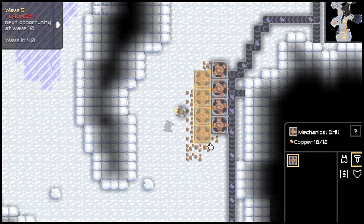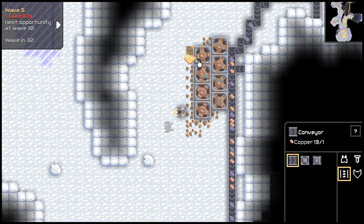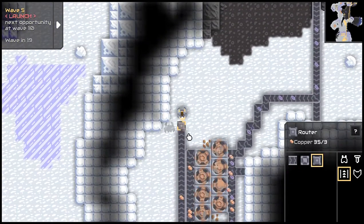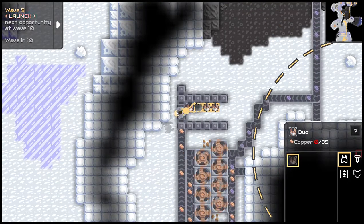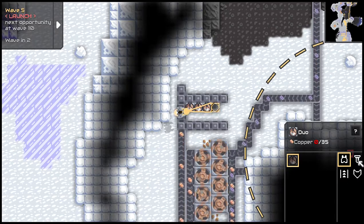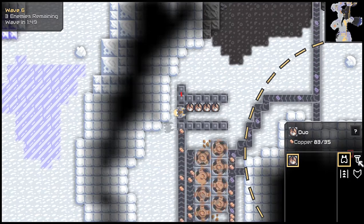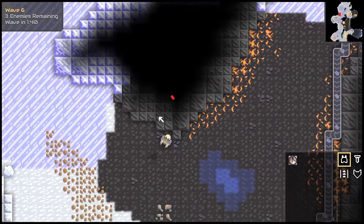I'm going to set this up because I need more copper going down there. Then I'll also set it up as another wall — a super small wall, but a wall in another direction.